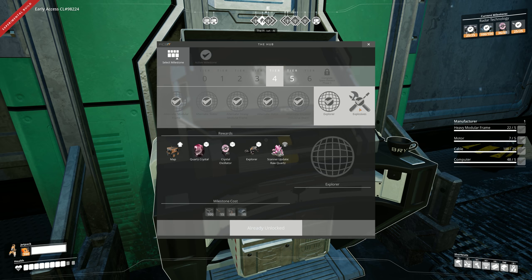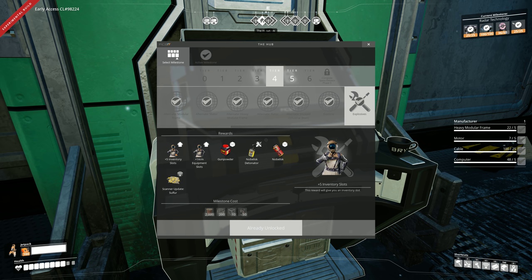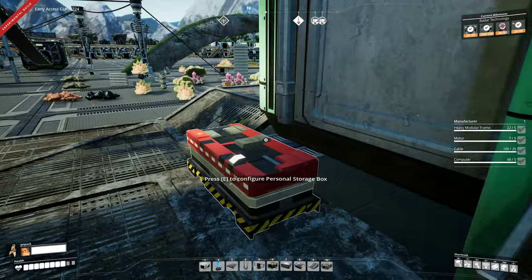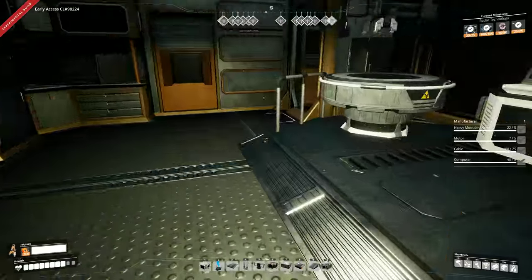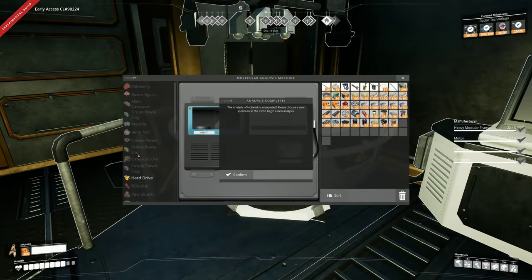It's all under tier four. And then explosives, which opens up all this stuff: gunpowder, equipment, the detonator and explosive thing, and the ability to scan for sulfur. But to open all this stuff up, what you need to do is take some sulfur, go to the MAM, and research it. I've already done that.